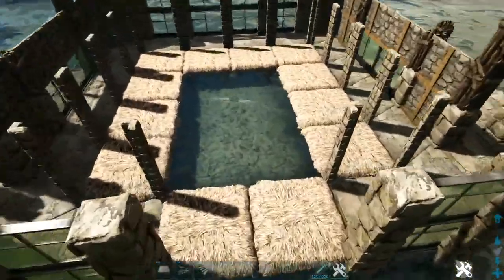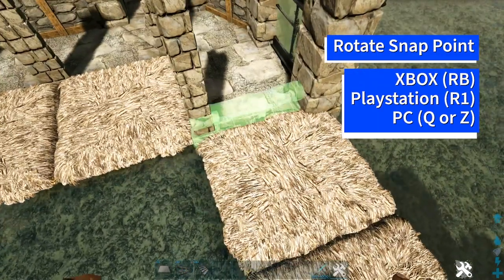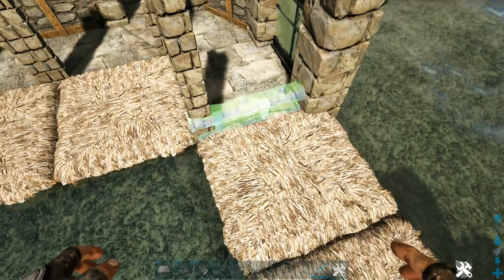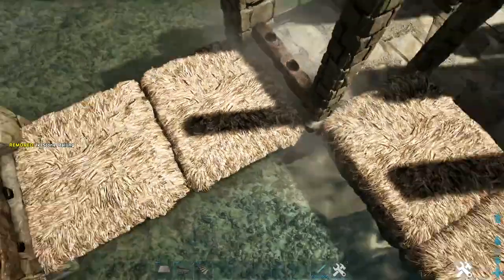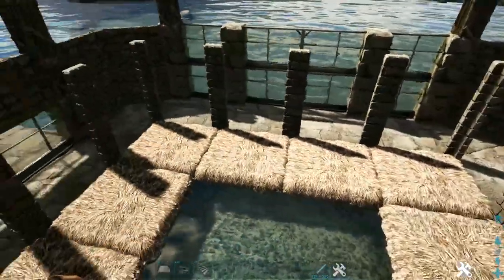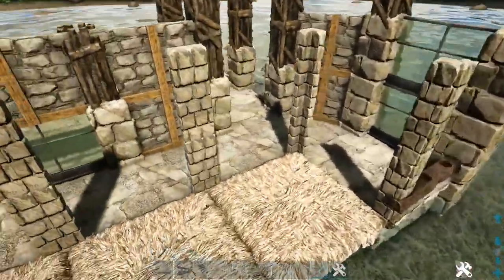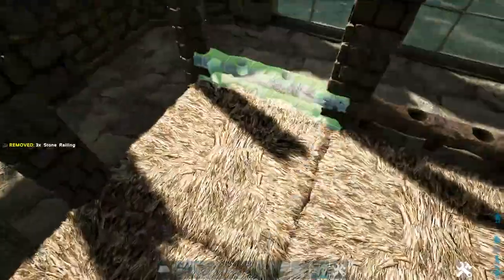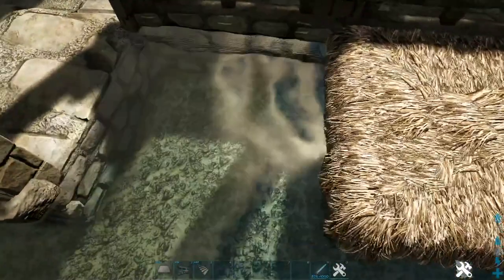Now we're going to head back inside here and line the inside of these foundations with thatch ceilings going around the inside. It should look like this. Now we're going to head into the side of this foundation right here, get out a stone railing, and rotate the snap point using whichever key or button is appropriate for your system until you get this light blue snap point right here — go ahead and place that down. Do the same thing right here on this side. Then go ahead and pick up or destroy these two thatch ceilings. We're going to go around and do this in front of each of these stone double door frames except for the two spots where we're going to have staircases.